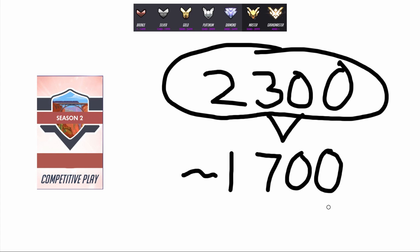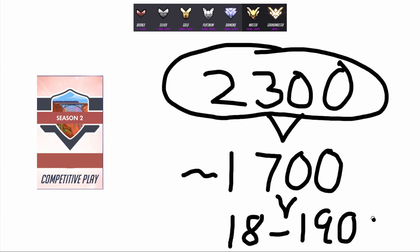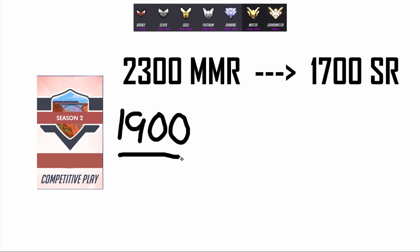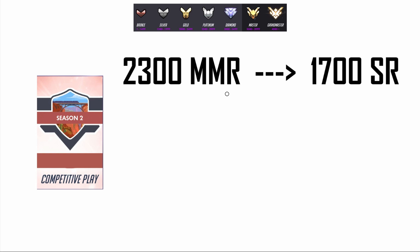Here's the kicker, and this is what was frustrating a lot of people at the start of the season. It seems like Blizzard's system has a tendency to place you above your MMR value. Even if your MMR equates to 1,700 skill rating, it will actually place you at maybe 1,800 to 1,900 — probably to encourage you and make you feel a little better. So let's say Blizzard's system places us at 1,900 skill rating, giving us a little more pep in our step since 1,900 feels a lot better than 1,700.